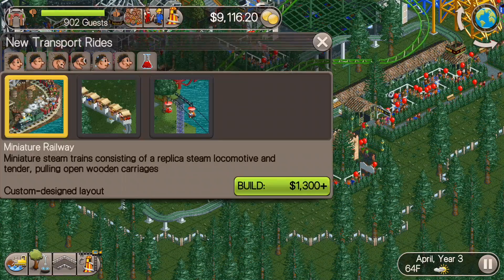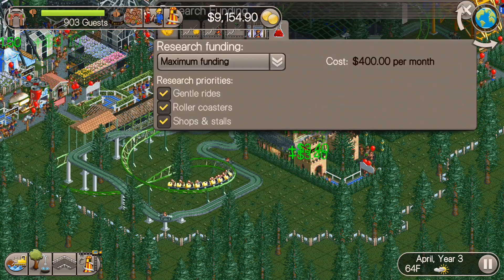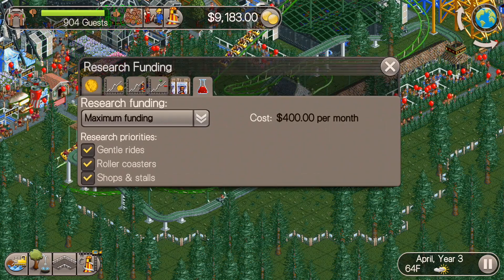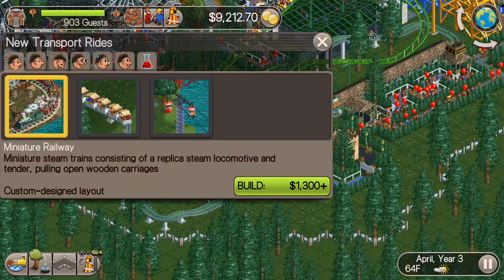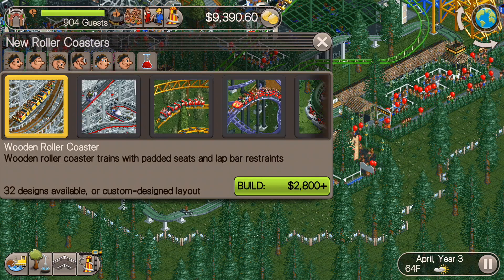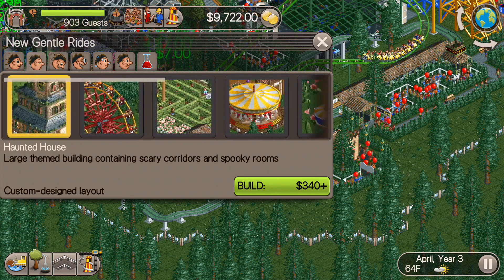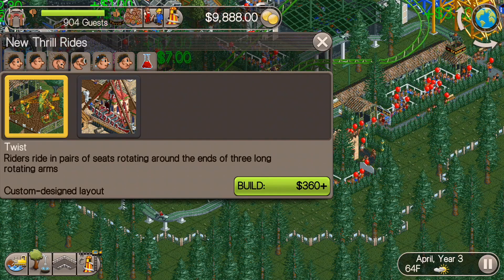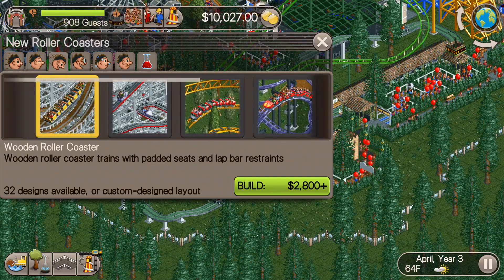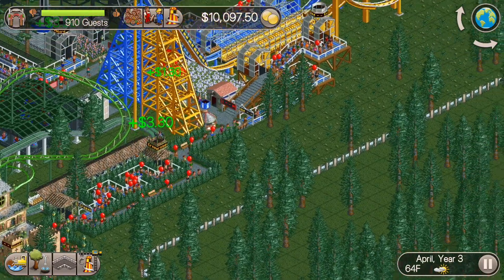Let's look at what we've got researched. There's no research available for thrill rides anymore, which is surprising. It's been a long time since I've played through Forest Frontiers this far, but I didn't know the only thrill rides you get are the Twist and the Pirate Ship. Those are like the two worst thrill rides in the game — basically more gentle rides. That just means we'll have to supplement with roller coasters.